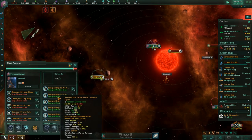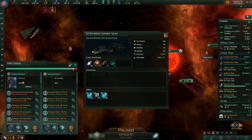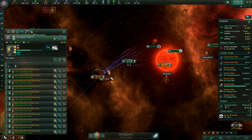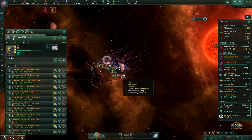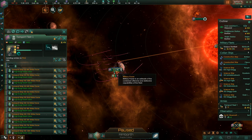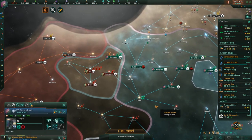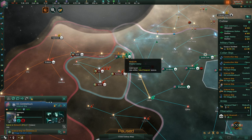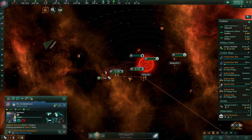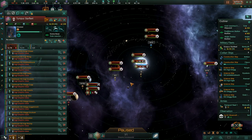We'll also be attacking this transport ship, which has loads of armies — hopefully we'll destroy a lot of them so they won't be able to retake anything. There's some assimilated knowledge there which is good. We'll land armies on this planet, which currently only has one defender, and then use that to research projects in that system.